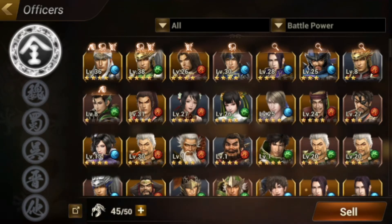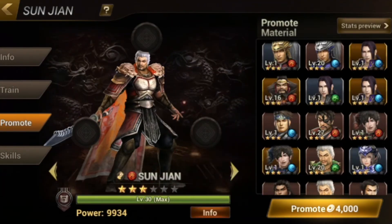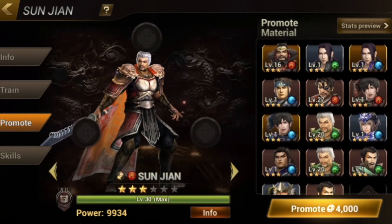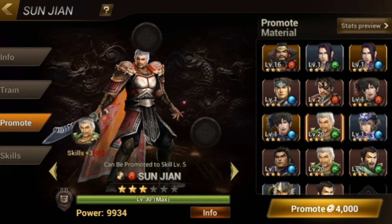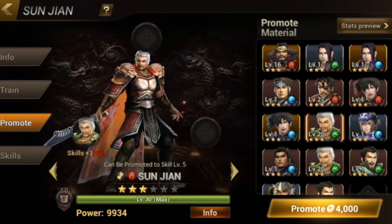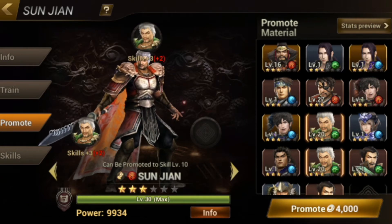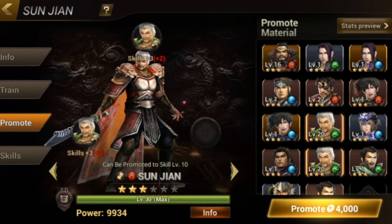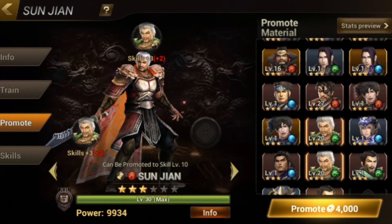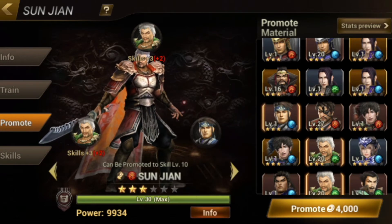What I want to do now is show you guys something I learned from Casual Nerds. All you need to do is have the same character and promote him, and your skills will be promoted to level five — or even level ten as you can see. I'm going to try this out. Anybody will do — Guan Ping? Okay.